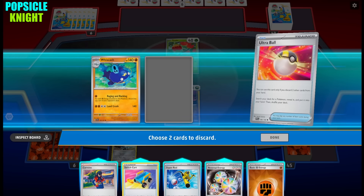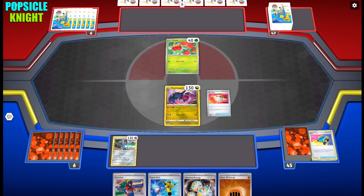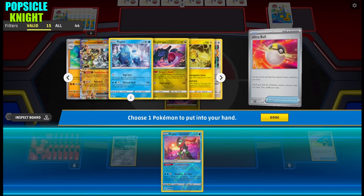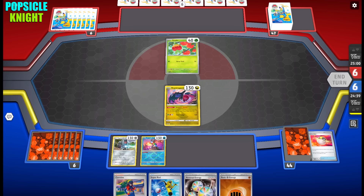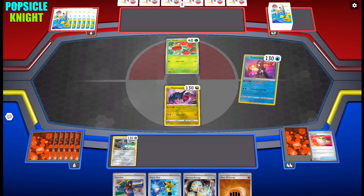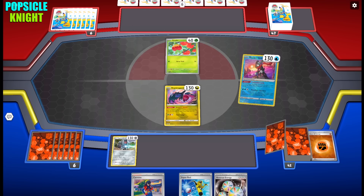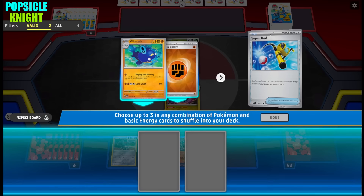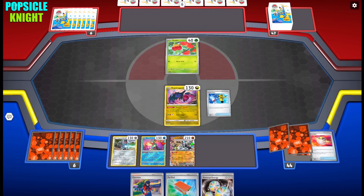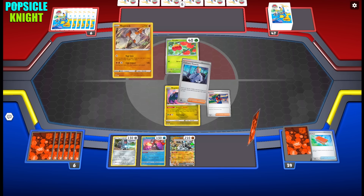They're going to start with an Applin — this could be a Hydrapple matchup. Since we're going to be discarding our entire hand anyway, I'll use Ultra Ball to set up Radiant Greninja. I can use his Concealed Cards ability — discard a card, draw two. We got an Ogerpon Pawn, so I'll recover those two with Super Rod so it doesn't go to waste. Then I'll use Carmine.